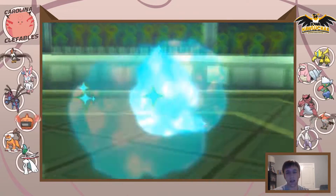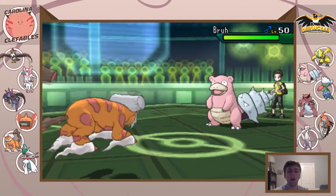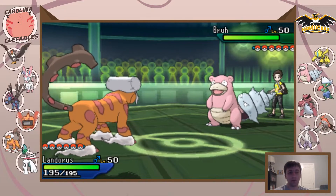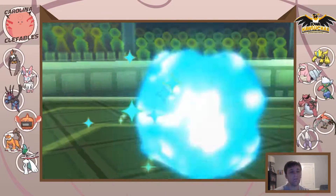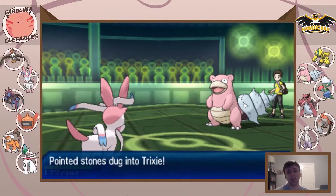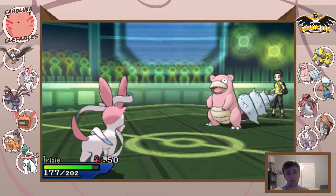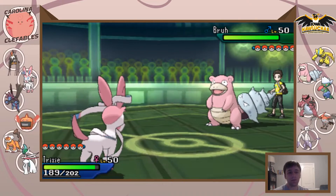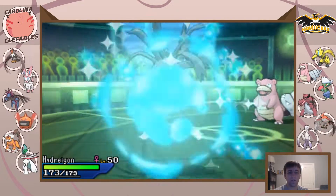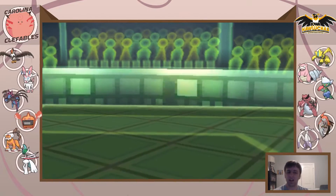He's got his rocks up and I did bring Defog on Rotom so I can look for that opportunity. I go ahead and set my own rocks since he has no hazard removal — that's the obvious play. He has Talon Flame so we don't want any part of that. I think the Ice Beam is pretty obvious so I actually switch out to Sylveon to scout as he goes for the Blizzard — that's scary.